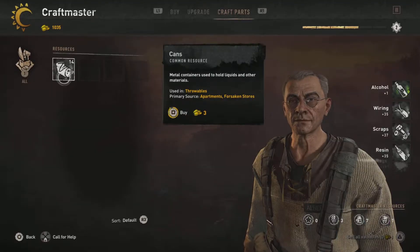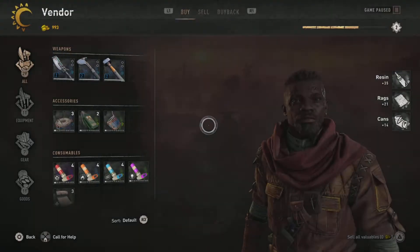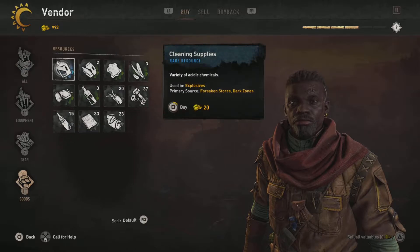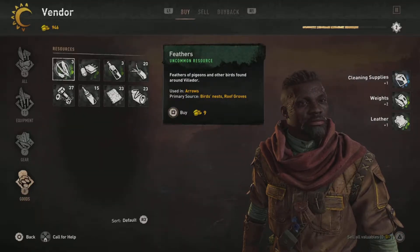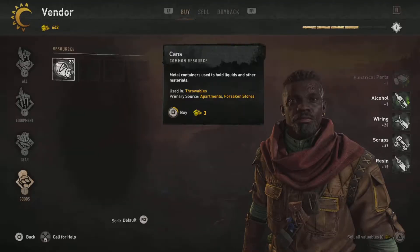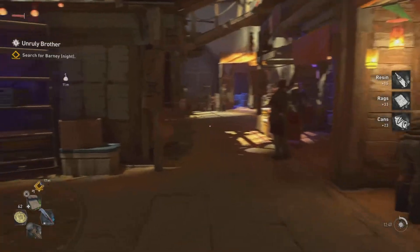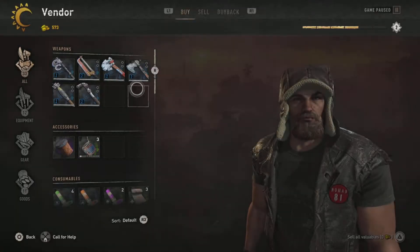And especially in the bazaar, when you first start off the game, there are three merchants that sell craft parts here. You can get close to 100 of each common material each time you visit, if you have the money. Just go to them, hold square, and press triangle — make sure you're doing the buy all, because there is a glitch that sometimes it'll drop the amount, so you can keep buying a certain material.